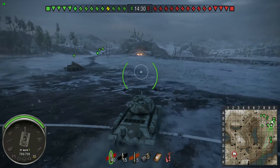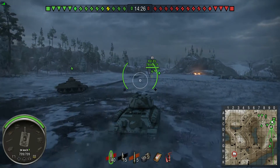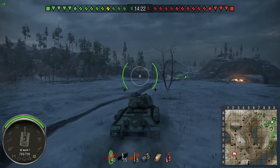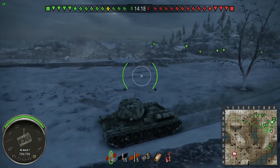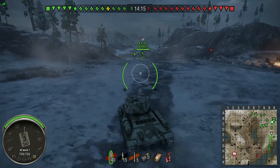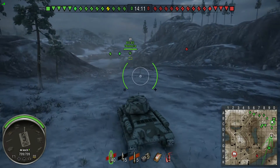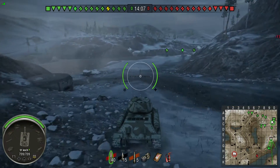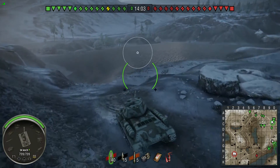Turret rotates pretty good, not bad. Track traverse — the tank turns reasonably well. The get up and go, it's a little underpowered, but once it gets going it reaches a pretty decent speed. Going downhill we do get some pretty good speeds, so there is no governor on here. A governor, for those who don't know, would be a speed restrictor.